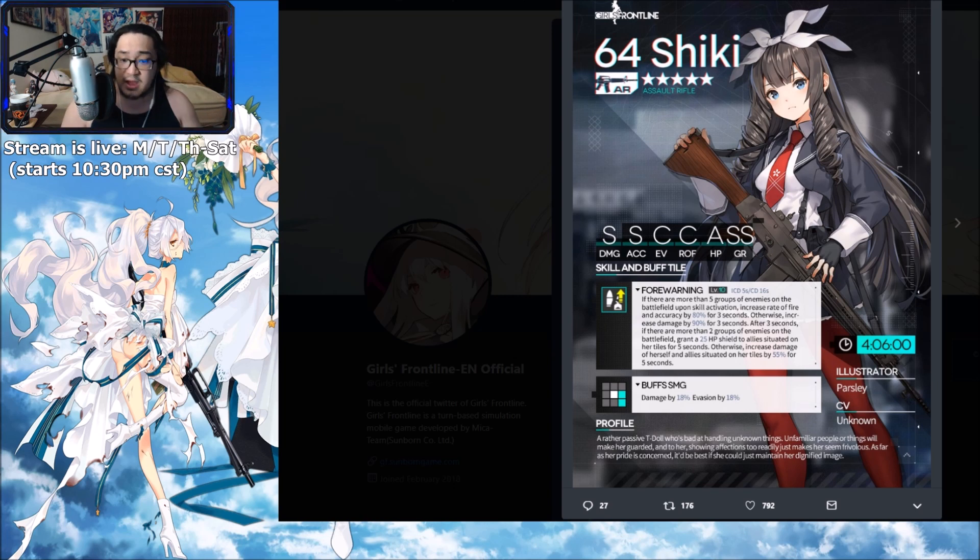If there's only one enemy group left, increase damage on herself and allies on her tiles by 55% for five seconds. Basically: lots of mobs gives rate of fire and accuracy to handle them; fewer mobs gives damage. If after three seconds there's just a boss left, they'll get mowed down quickly with that increased damage.